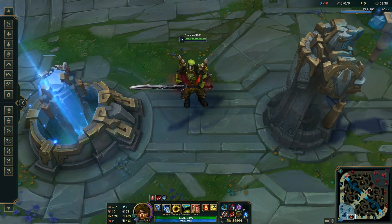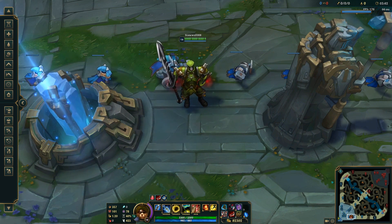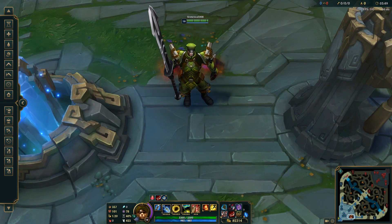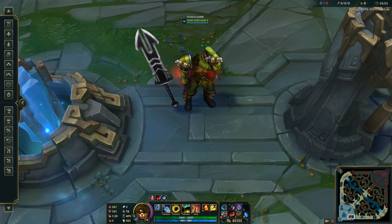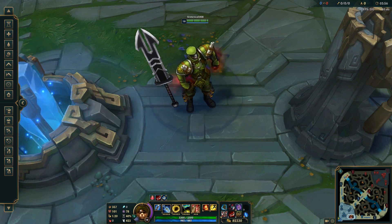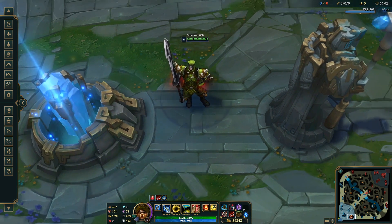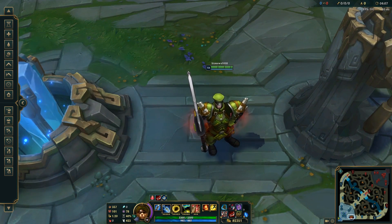One of the first skins ever released for Jarvan alongside the Dragon Slayer one. And honestly, out of the two, I think this one is better. One of the impressive things about it is that a lot of skins that came out in season one — this skin actually holds up to this day. It does have some of that cartoony feel that Riot initially had with champion releases and skins, like guns on the shoulders, but it still looks pretty good. It has a really good color palette going on it. It looks nice and sleek. Maybe a little bit of the head textures are a little bit odd, but it's still very serviceable.